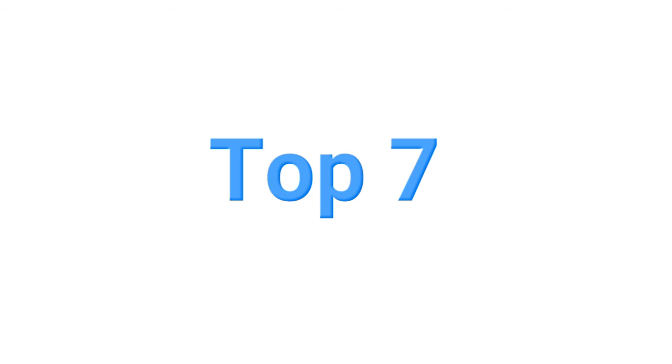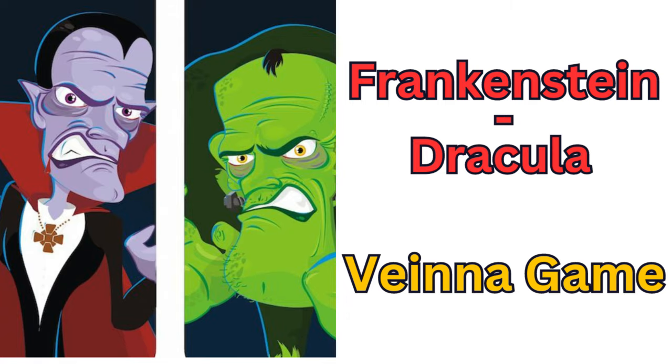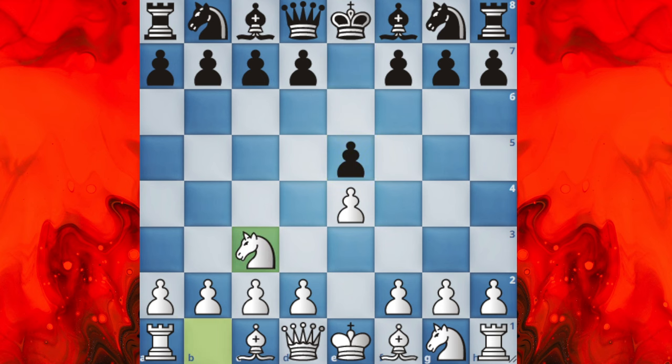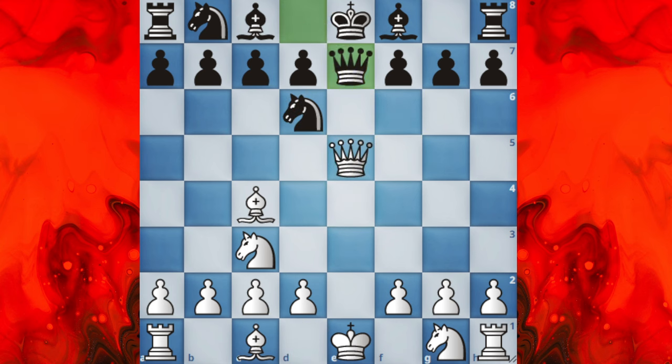Number 7 opening sounds like a movie name, known as the Frankenstein-Dracula. This bloody opening starts with e4, e5, knight to c3, knight to f6, bishop to c5, and knight takes e4. It is quite the sharp opening and not for the faint of heart.